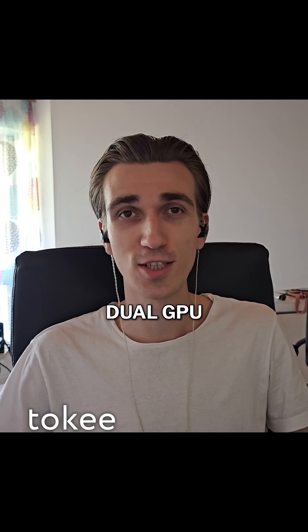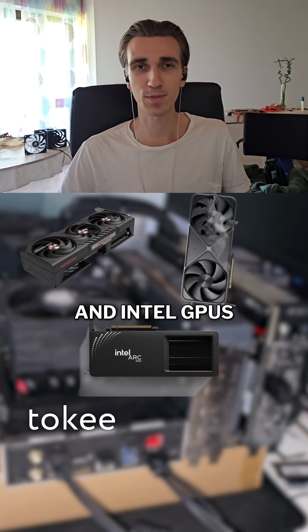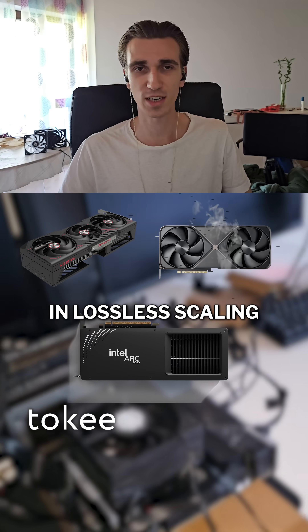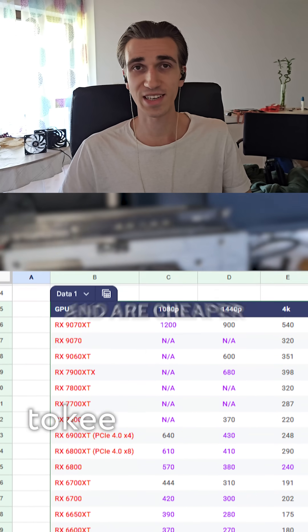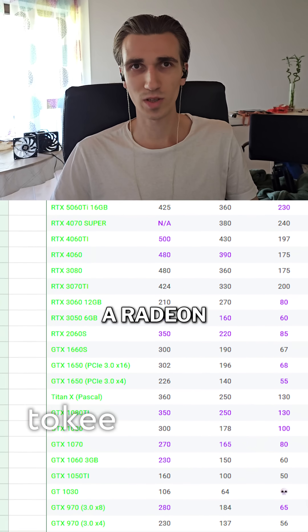You asked for a tutorial on Lossless Scaling dual GPU? Here you go. Yes, you can mix AMD, Nvidia, and Intel GPUs, but AMD and Intel cards actually perform better than Nvidia in Lossless Scaling frame generation. They have better FP16 performance and are cheaper. So if you're getting a second GPU just for this, go with the Radeon.